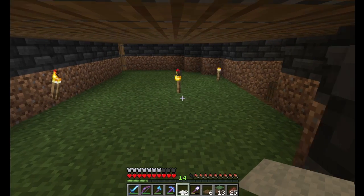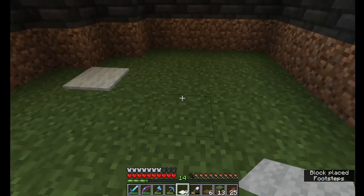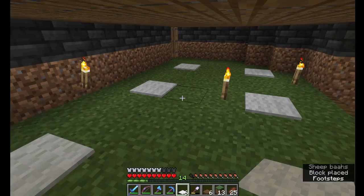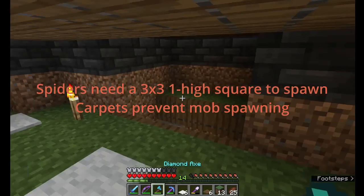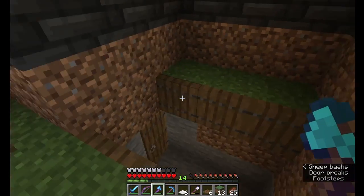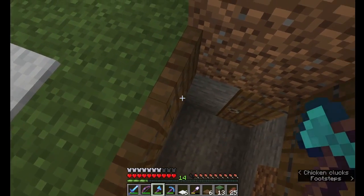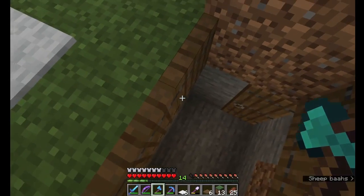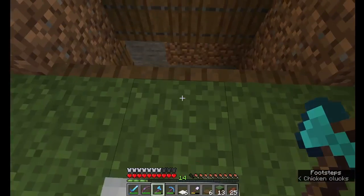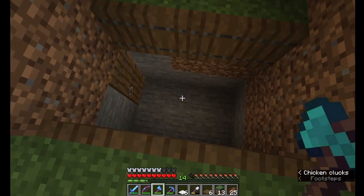There's one more thing we have to do for spawn-proofing: spiders. We put in these little carpets — I'm not quite sure how it works but that's what they tell me. You'll notice there are trapdoors here. Basically trapdoors fool mobs into thinking there's something they can walk on when there isn't, so these trapdoors help the creepers just walk into this pit and fall down. I'm going to dig that next.